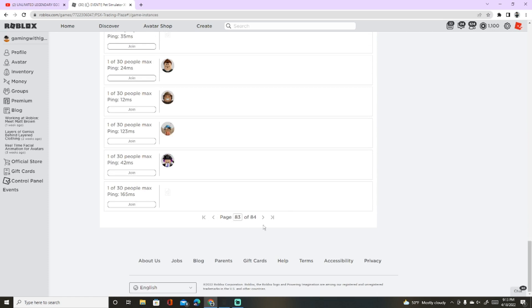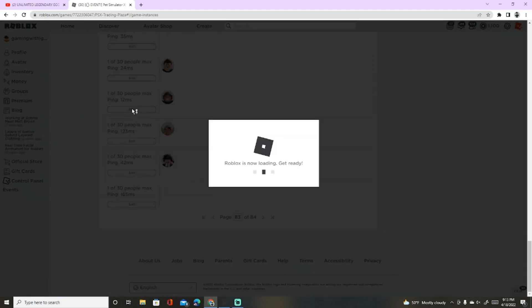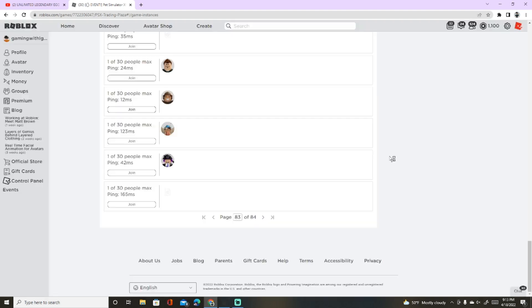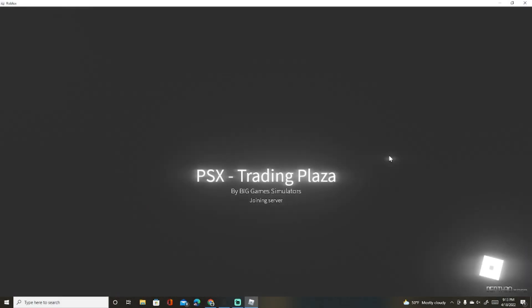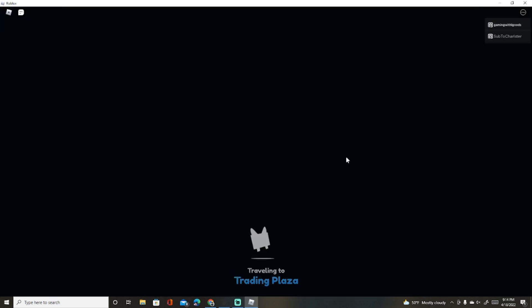With Roblox Plus, when you scroll to the bottom you'll see server numbers and can skip to the end to find a low server. You're also going to need some sort of auto clicker — this is mainly for PC users. I don't think this will work on a phone because you need to keep the screen rotating.